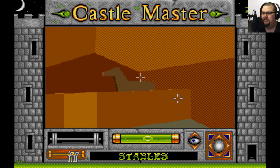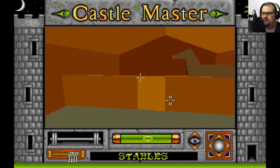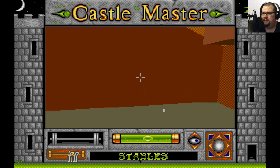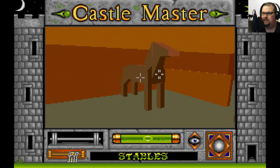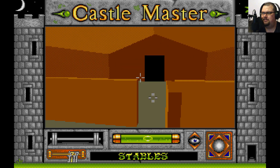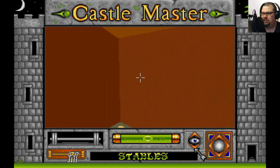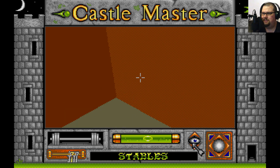It's a horsey! What can we do with the horsey? Is it going to kill us? Eat rock! I think it might be dead. There's some cheese in the stables. Cheese off a stable floor — I'm sure this is delicious.